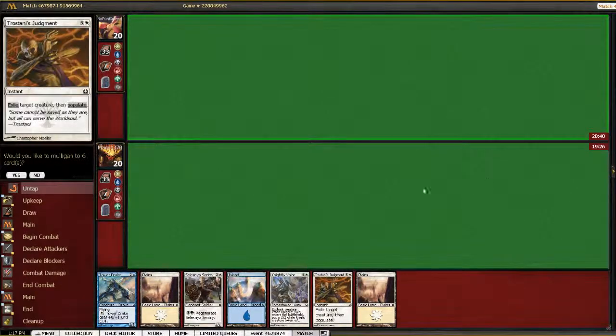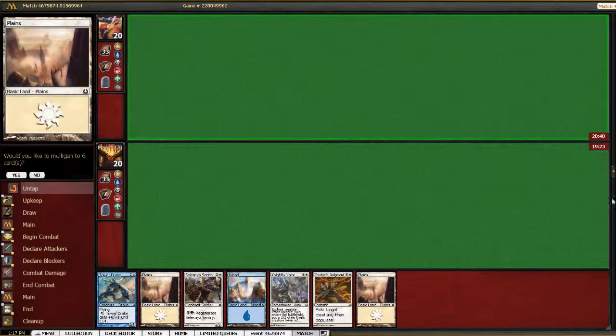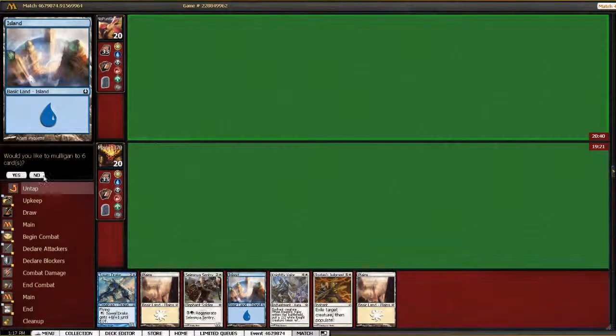We're back for game three. We're on the draw this time. This is a very similar hand, except we just don't have a red mana, but that's fine. We don't have any of our red spells.